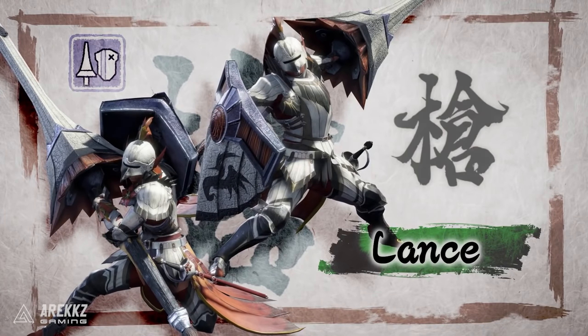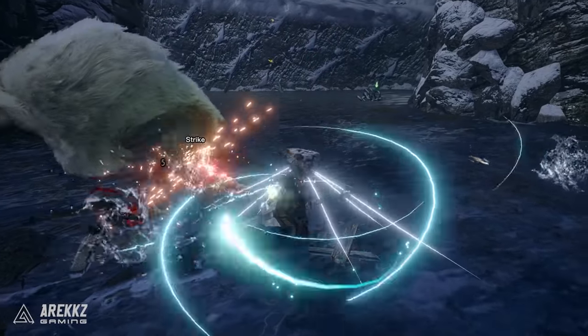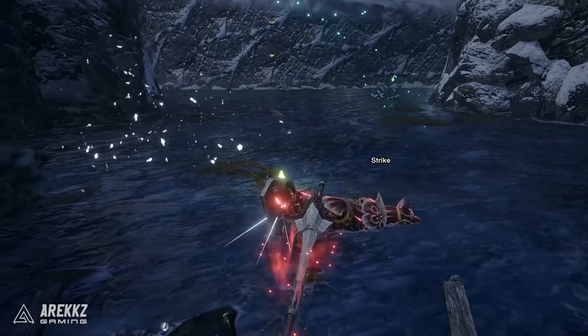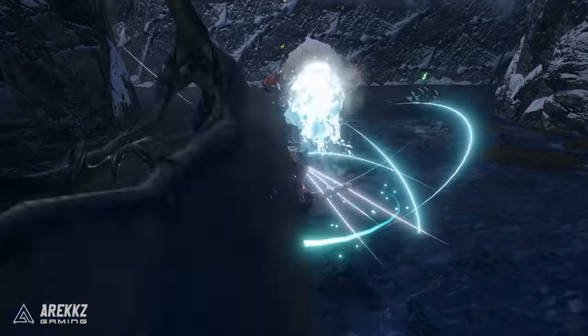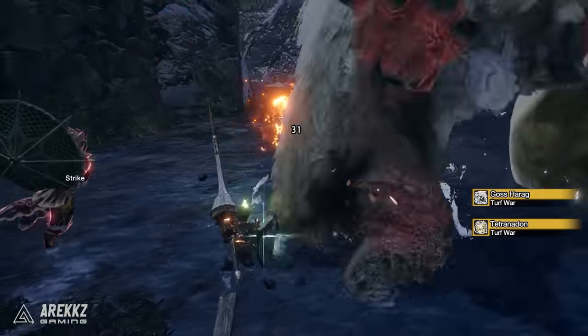The lance is one of Monster Hunter's iron wall weapons — impenetrable defense, the warrior that stands in the face of absolute destruction and says 'not today.' While it lacks the conventional mobility of most other weapons, it has a shield so strong it can block and counter almost anything thrown at you. If you want to face down even the toughest monsters and maintain a constant onslaught of attacks, the lance might be what you're looking for.